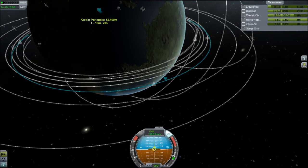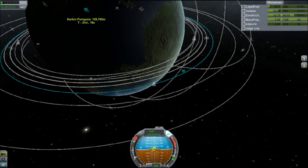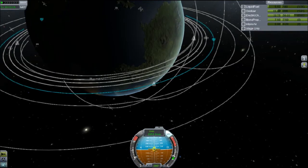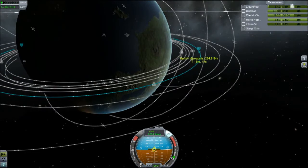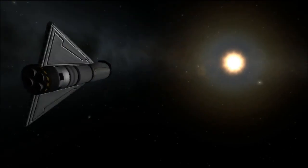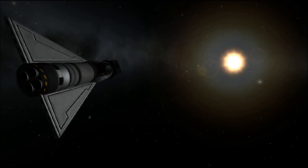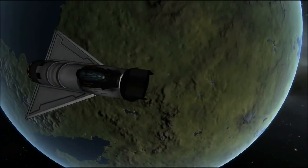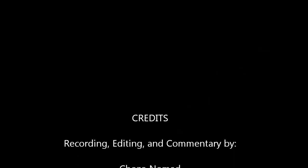I'm still going to use it because it's a freaking awesome engine, a lot of fun, and it looks really cool. When the effects are working, the exhaust for the air-breathing mode is all orange, and for the closed cycle rocket mode it's all bluish and awesome looking. Anyway, that's my thoughts on the Rapier engine and a little bit on the .23 update. I'll see you guys next time — it's been ChozoNomad, signing off.